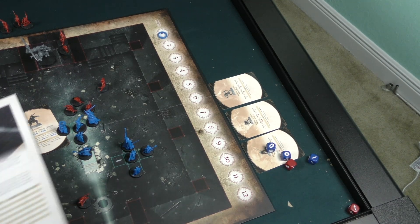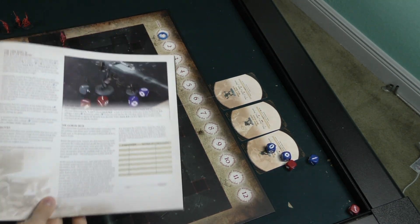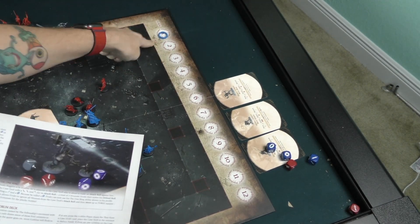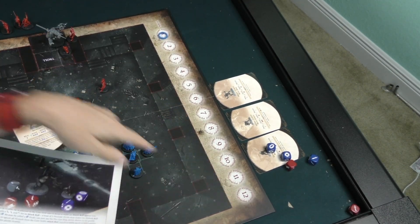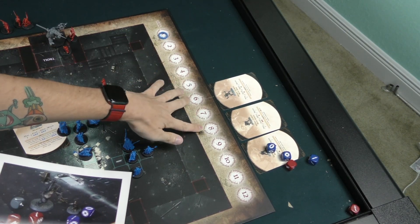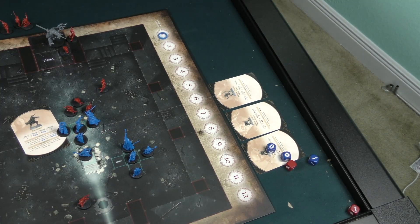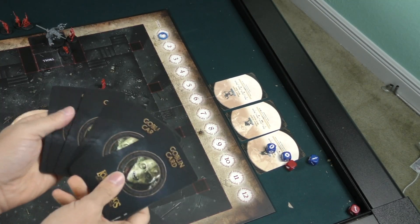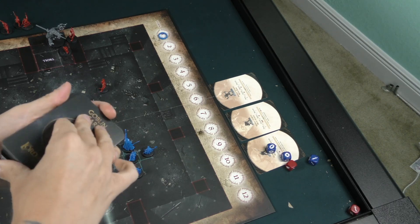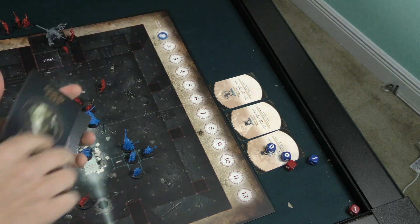The gray dice is cool because it has two wounds on it, letting you do extra damage to the heroes. One thing I'll note about the turn tracker: I really wish they had the number of goblin cards displayed alongside it — just pips or a number showing when you draw one, two, or three cards — because it's annoying to have to look back in the rulebook every turn to remember how many goblin cards are drawn.